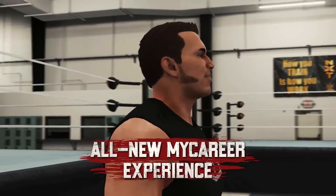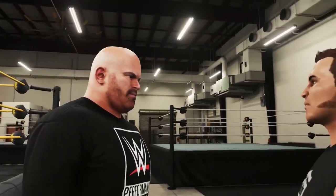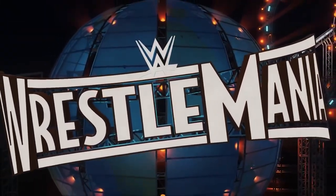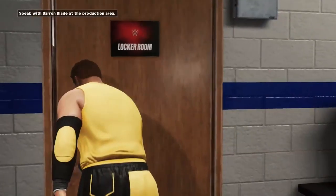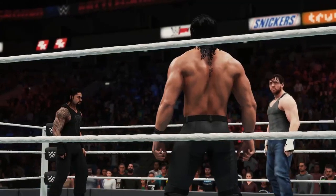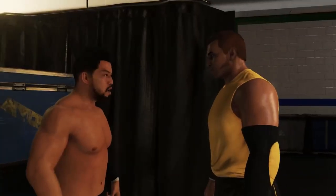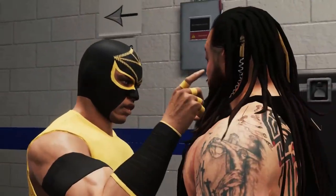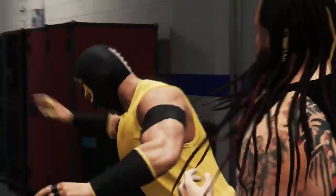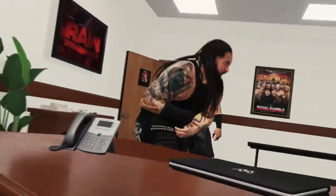And for all you wanna-be WWE superstars, the new MyCareer experience puts you on the path to greatness as you journey along the road to WrestleMania. From the Performance Center to NXT to the main roster, you can even explore the backstage area for the first time, where you can form awesome alliances like The Shield, make bitter enemies, strategize for upcoming matches, and even talk to other WWE superstars and legends like Kurt here. You might even get into a backstage brawl or two — in the hallways, on production trucks, in Mr. McMahon's office, in the locker room, and more.